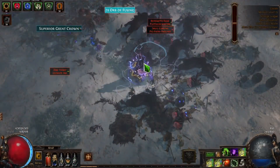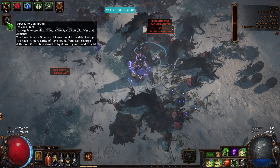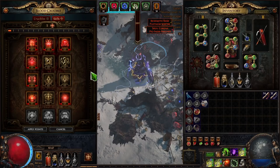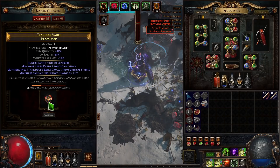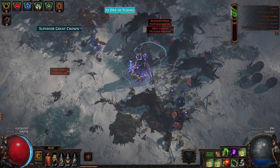You'll notice a stacking debuff — which is also a buff. Each stack makes you take 1% more damage from hits and ailments, but also gives 1% item quantity, 1% item rarity, and 0.5% more corruption absorbed by items. That corruption absorption speeds up how fast the items you slot here — maps and gear — accumulate scourge modifiers.